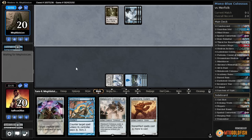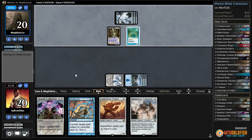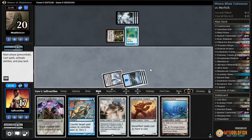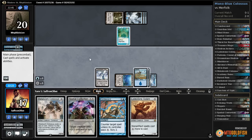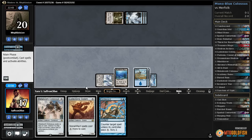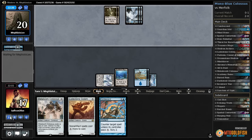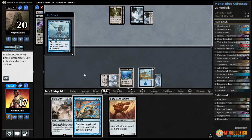Another land for our opponent, they play a Lord of Atlantis and get in with Mutavault for three, so we're down to 17. Let's see what we draw - Academy Ruins. We could get back Hedron Archive. Let's just kill Lord of Atlantis, pass the turn, leave up Condescend, also leave up the ability to get back Hedron Archive if we really want to. Another Mutavault and there's a Master of the Pearl Trident.